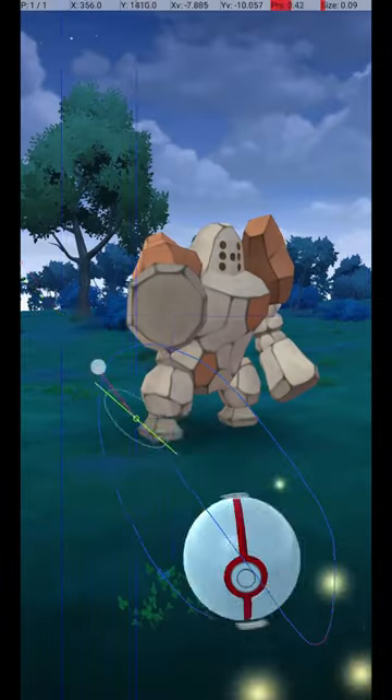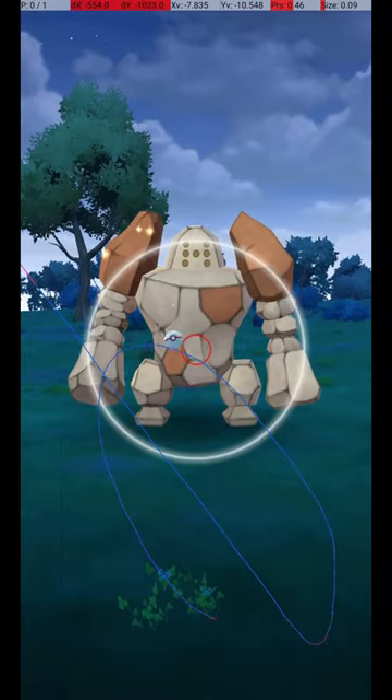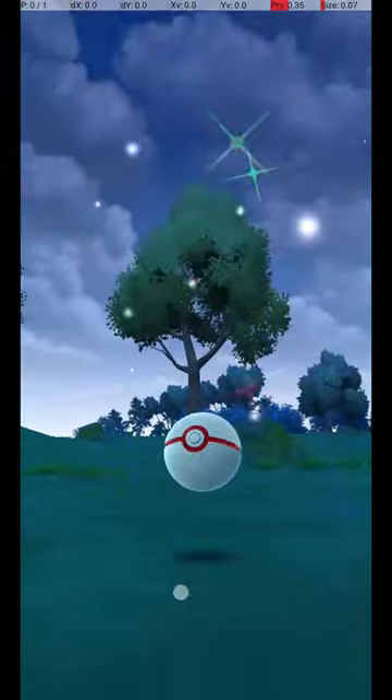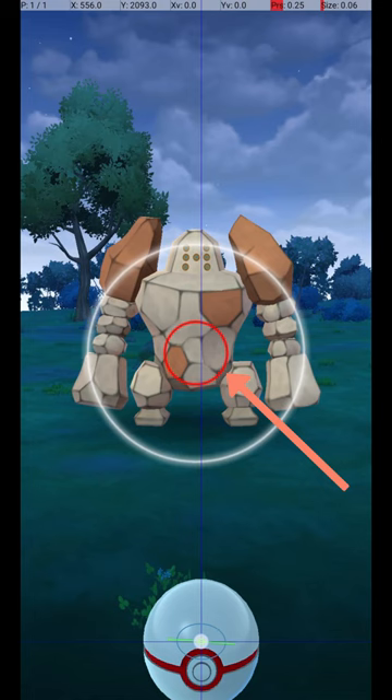Here it is in slow motion. Regirock is caught in raids, and it attacks and dodges frequently. To avoid wasting Pokéballs, use the Circle Lock technique. Do this by holding down a finger on the Pokéball until the Catch Circle reaches the size required for an excellent throw.